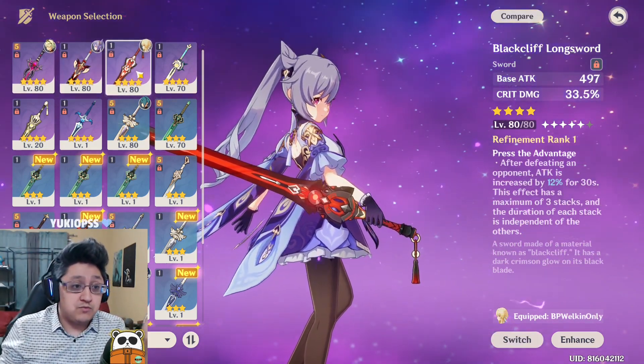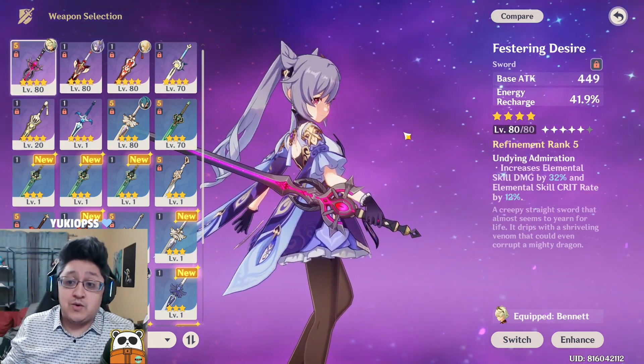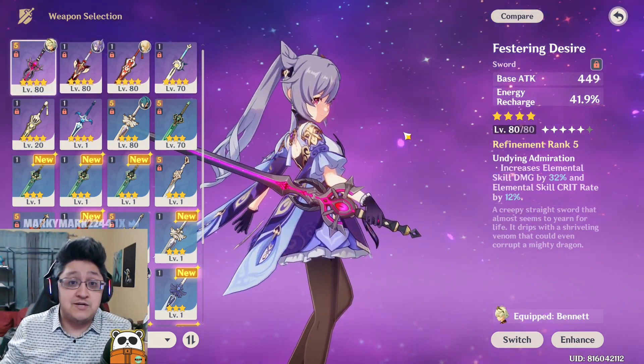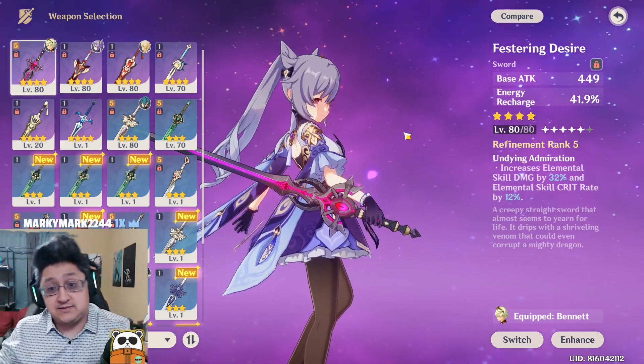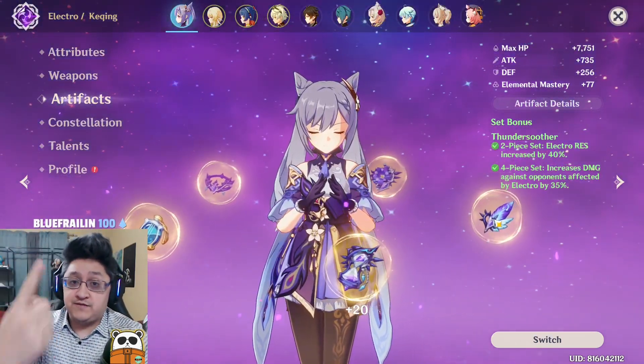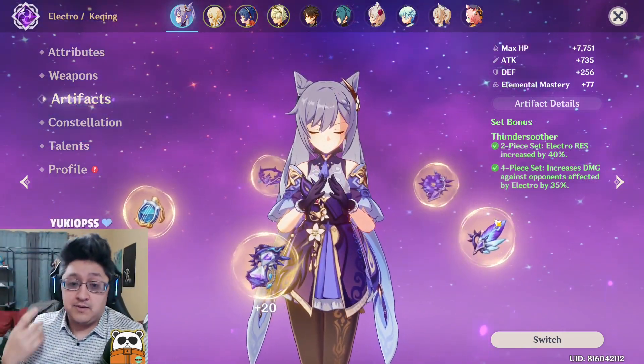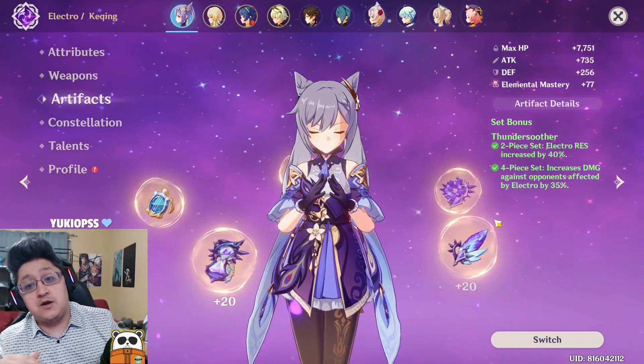A lot of people have asked about the Festering Desire — it's a good weapon specifically for an E-build for Keqing, but not great for artifacts. There are three different ways to build Keqing: a physical build, an electro build, or an electro particle build.